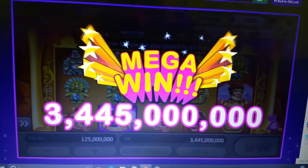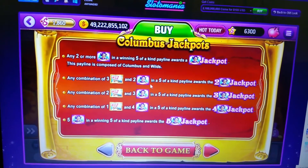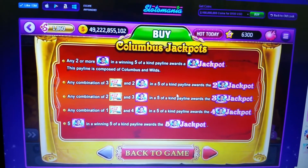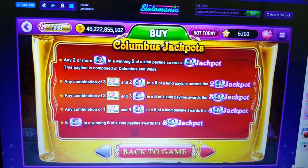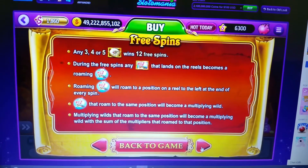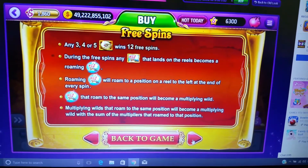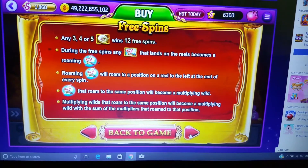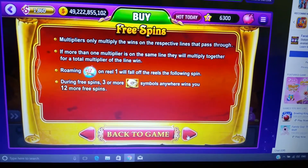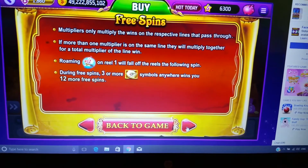I'll show you guys briefly the pay line everyone's curious about. If you get five Columbus's, it's the major jackpot. If you get three wilds and two, it's a mini jackpot, then major, and so on. If you get scatter outs, you get 12 free spins regardless — it's just a big payout. Roaming wilds will roam position on the reel, left and right, every spin. If wilds roam to the same position, they become multiplier wilds, which is very good if you get the Columbus on that. A wild roaming on reel one will fall off on the following spin. Three or more scatter symbols anywhere wins you 12 more free spins — I haven't got that yet.